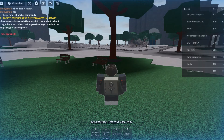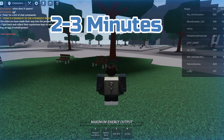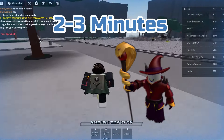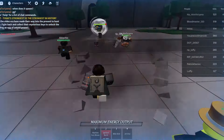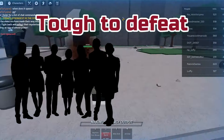We have joined the Strongest Battlegrounds, so let me explain the rules. Every two to three minutes, a classic NPC will spawn in random places. Your goal is to kill the NPC — however, you will have to kill the NPC with a group because they are really tough to defeat.